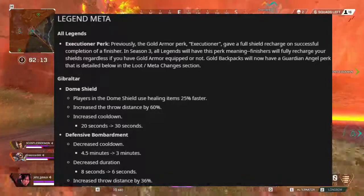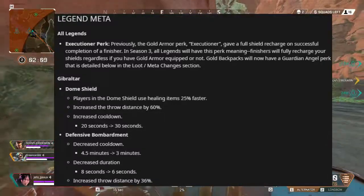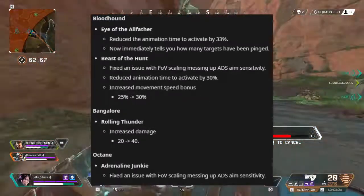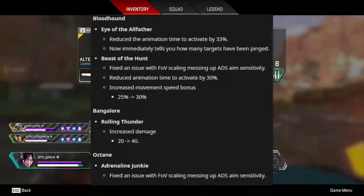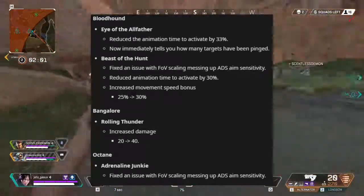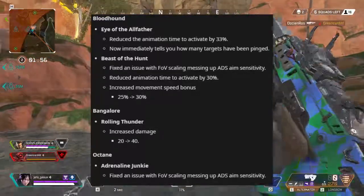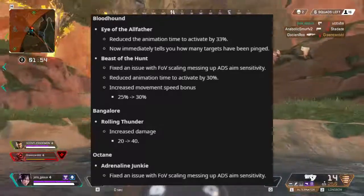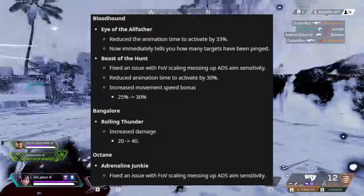Next, Bloodhound has a reduced animation time for his tactical and it now tells how many targets he has pinged. His ultimate has an increased movement speed, a fixed field-of-view scaling, and a reduced animation time by 30%.